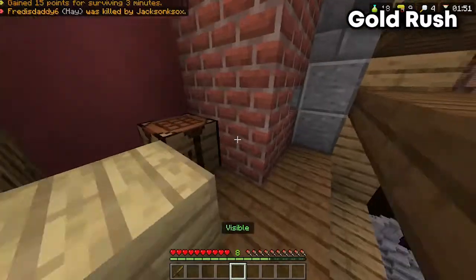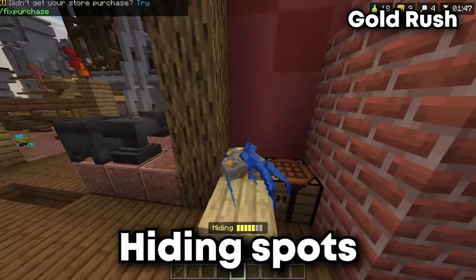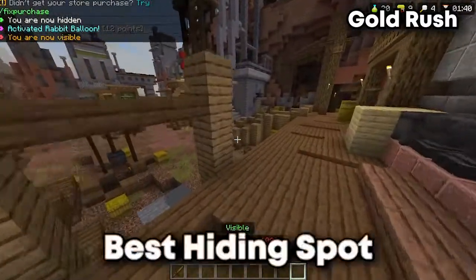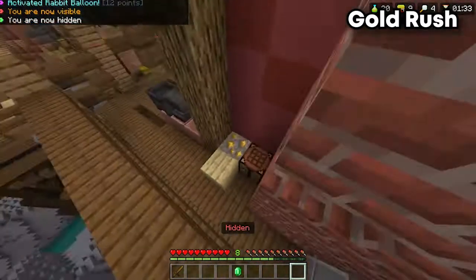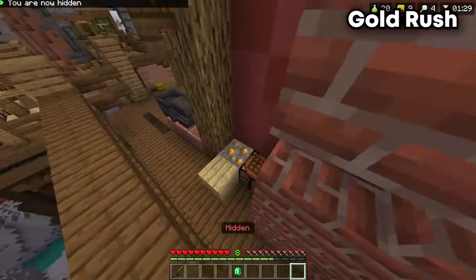Over here is the next hiding spot. If you run over here behind this little wall, this is actually one of the best hiding spots because people cannot see you. I've never seen a seeker go over here before. Not only can you observe the whole map in third person mode, but other people cannot see you if you're hiding here. This is definitely the hiding spot for you if you want to win. Without further ado, let's get into the fourth one.